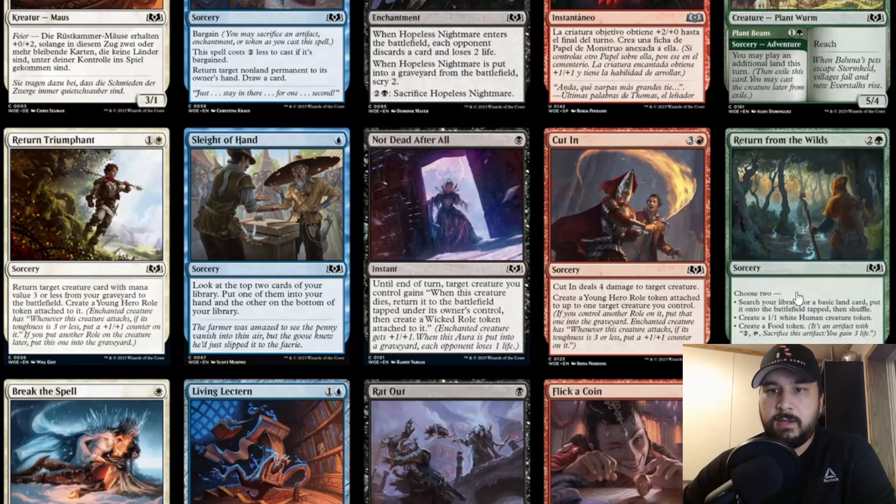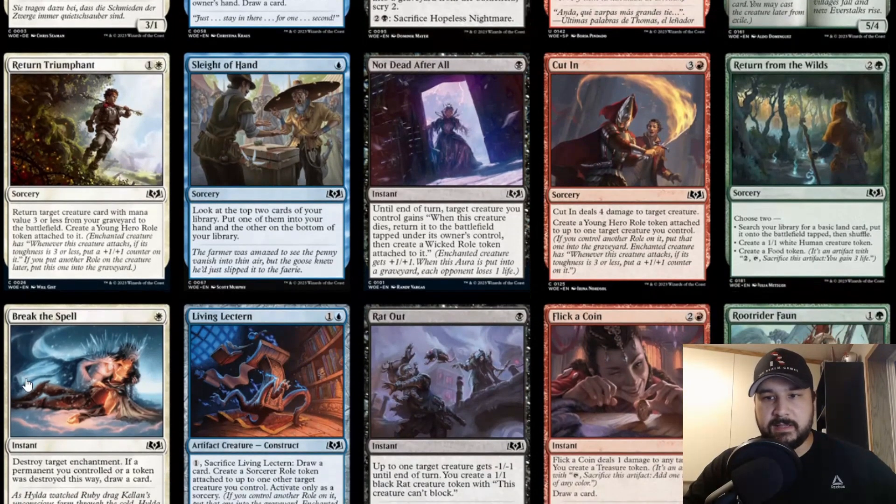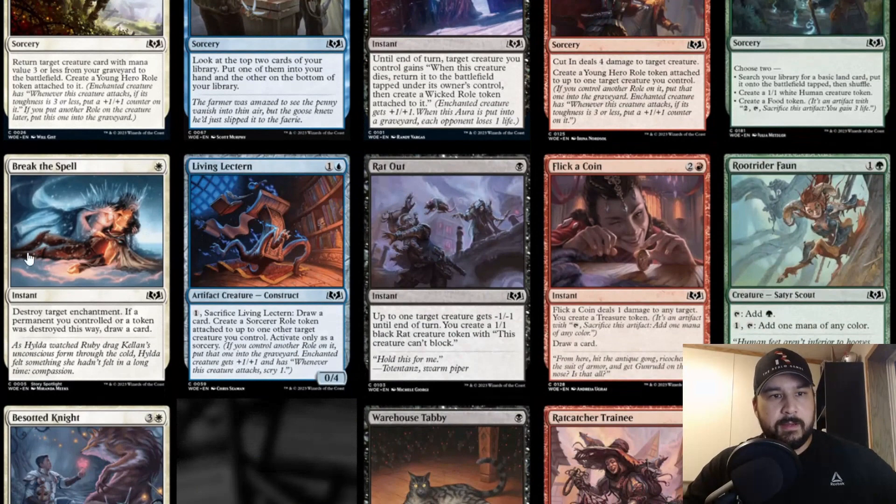Return to the Wilds — two and a green, sorcery speed. It's a modal card, choose two: search your library for a basic land and put it onto the battlefield tapped then shuffle; create a 1/1 white human creature token; or create a food token. For three mana you get two options. It's not terrible but nothing format-breaking.